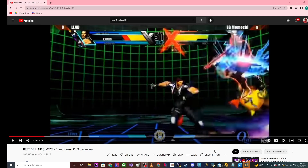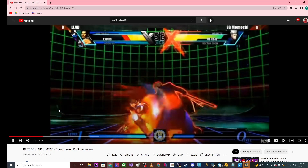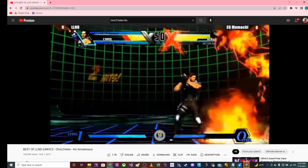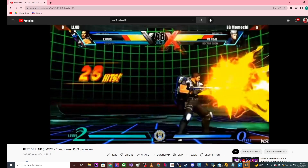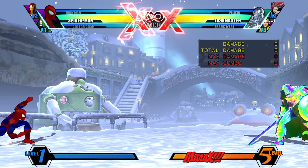The first assist in my honorable mentions is Shankos assist. It is very, very good for keeping people out and as an invincible assist, but that's just it — it mainly gets its use out of being powered up, and in my opinion that doesn't carry the assist enough for it to be in my top 10.